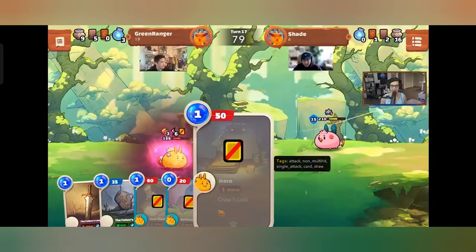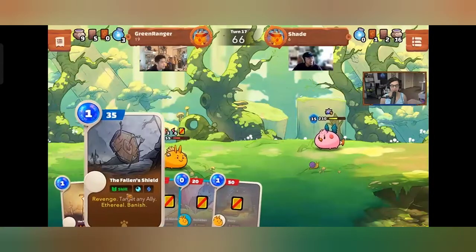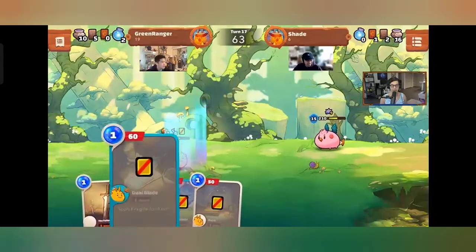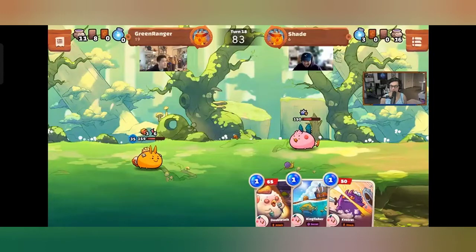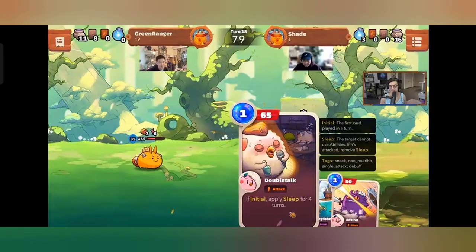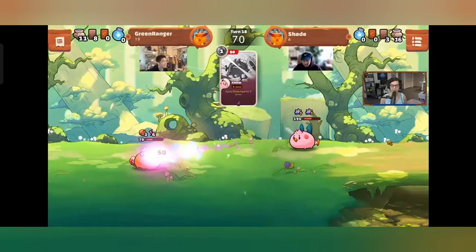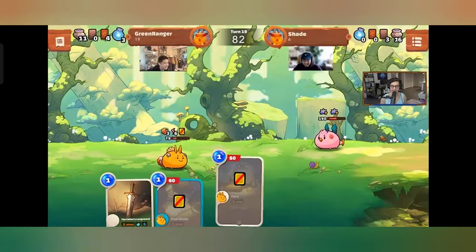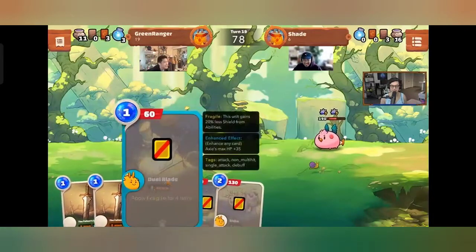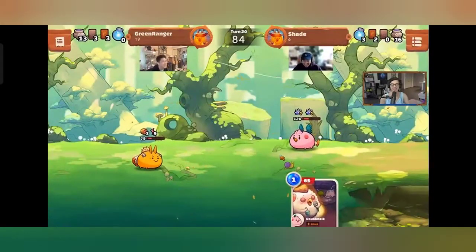Phil gets a really weak draw and is fully disabled — tough to deal with. Shade's Kestrel disarm has really helped. Phil uses his revenge cards to get some last value. Shade draws Kestrel, Kingfisher, and double Taunt — an unbelievable late-game hand. The commentary calls it: Phil has likely lost. The disable in a 1v1 situation is just too much — decent draw but you can't do anything.